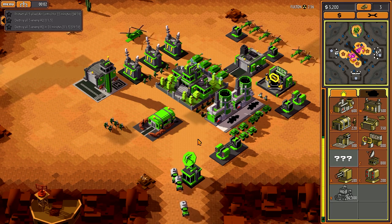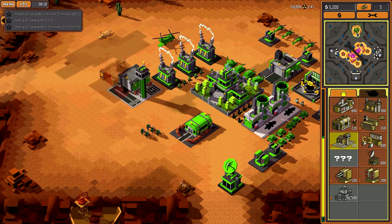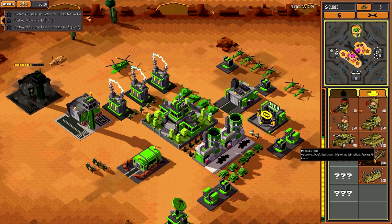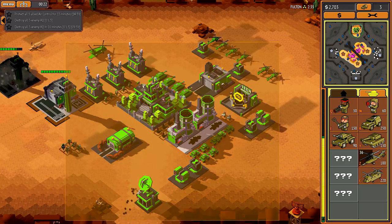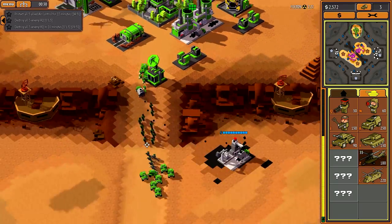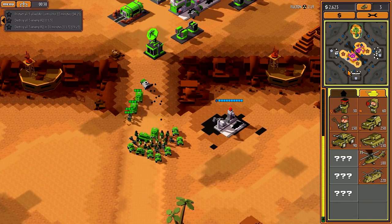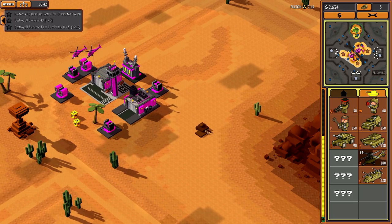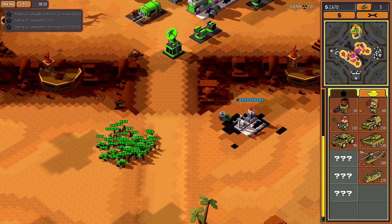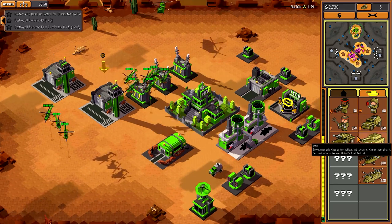This is us. I'm not sure what I'm supposed to do around here. These are my allies. Destroy all five enemy HQs — zero out of three. There are only three, but they say five. I think there has been a mistake.